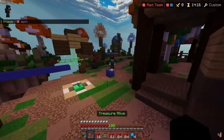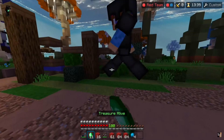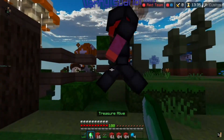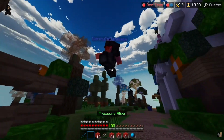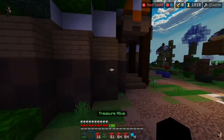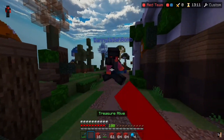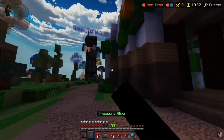Jumping in PvP is probably the biggest mistake you can make. In this clip, I asked Piglin to try and combo me without me jumping at all — just trying to strafe — and it took some effort. Then I asked him to try and combo me with me jumping, and it became so much easier. Even when I was fighting him with a sword and he was using his fist, my jumping gave him such a big advantage. Do not jump during PvP — it is a huge mistake.